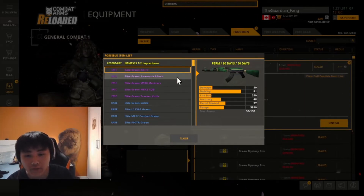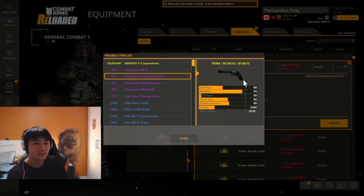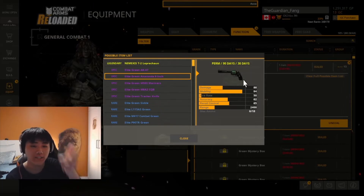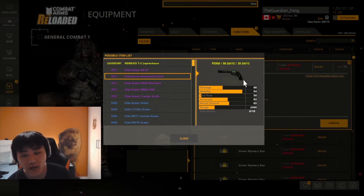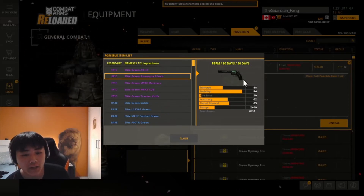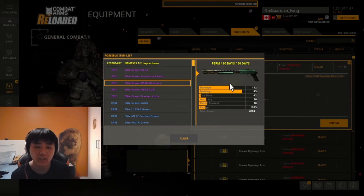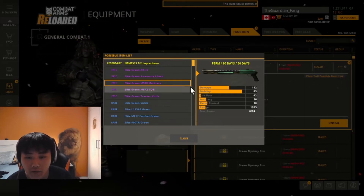The revolver looks pretty nice, but in this game you cannot slam-fire it — you just have to shoot singly. It's not good for the game modes I play like Quarantine Region and Fireteam. That said, if you're really good at aiming and getting headshots, it could be good. The shotgun does 112 damage but in my opinion it's not good — it reloads the shells really slowly, so it's not as good as I expected.